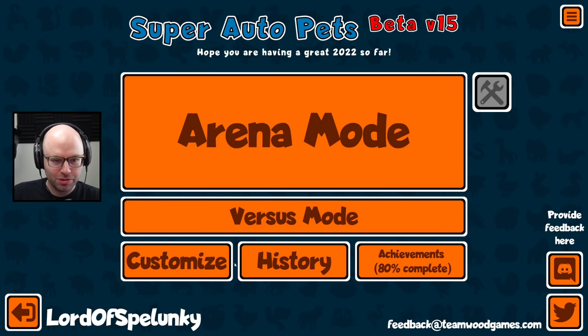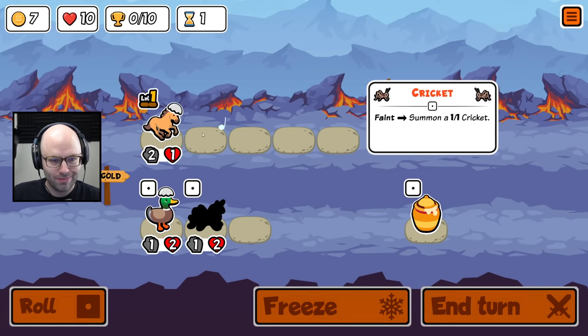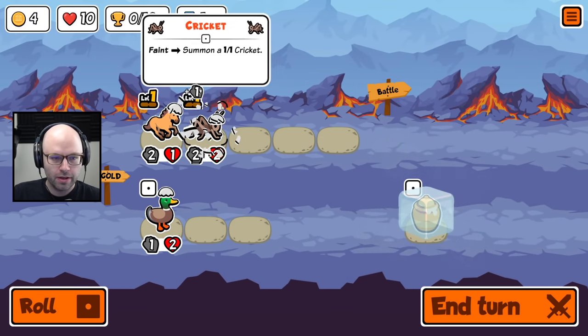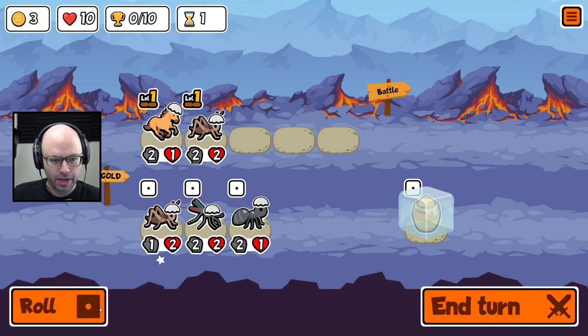Hey everybody, welcome back. We're still trying to crack open the meta here. We're on free-to-play already. Look, it's an easy start. Ideal get: another cricket — S tier. Fish would be okay, ant would be okay, horse would be okay, mosquito would be okay.